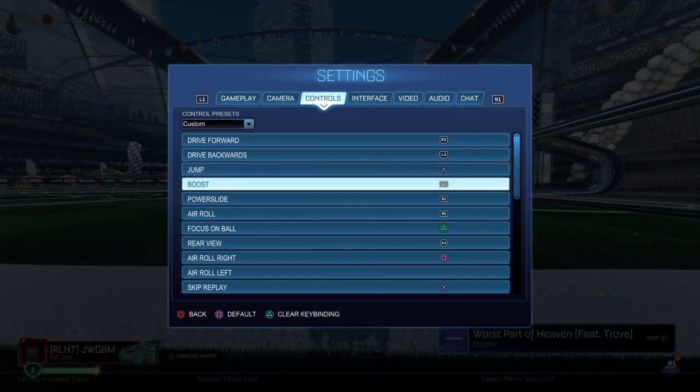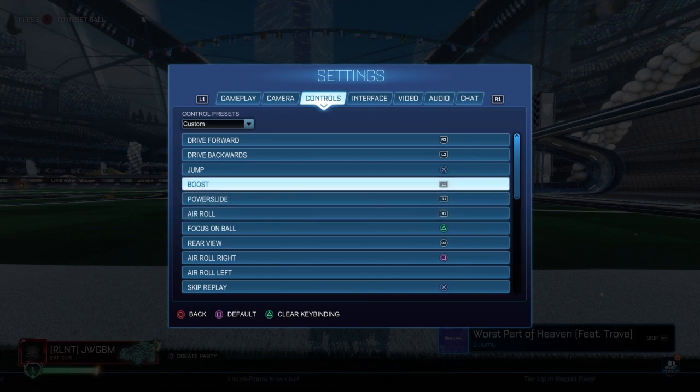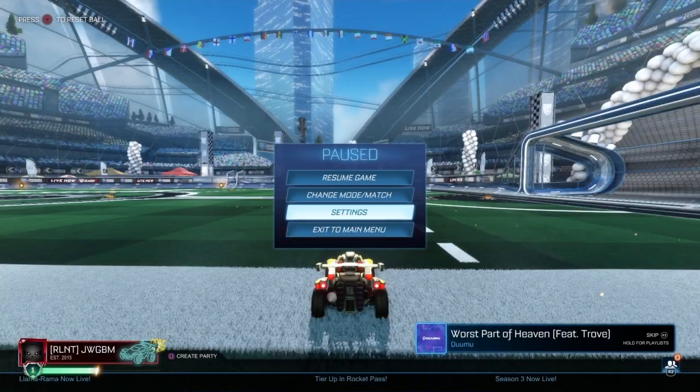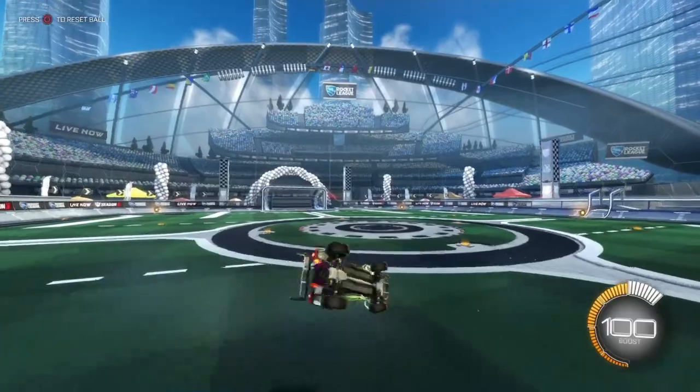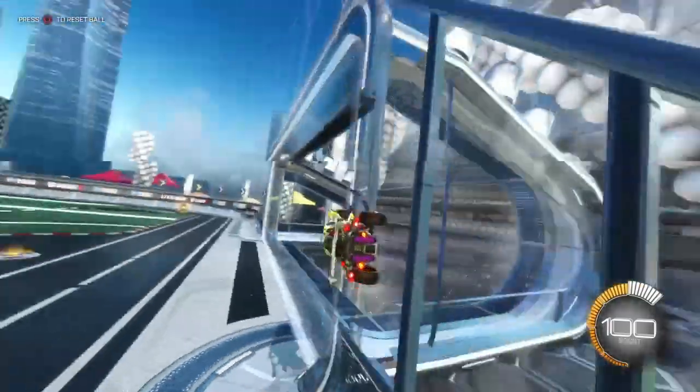I recommend putting boost on L1 or R1 — I've got L1. If boost is L1, then R1 should be powerslide with dodge on the same side; if boost is R1, powerslide and dodge should be on L1. That's the best combination for chain dashes and mechanics like that.